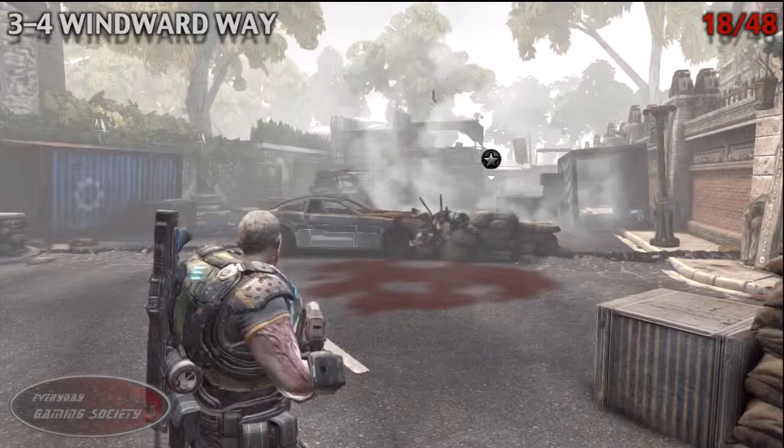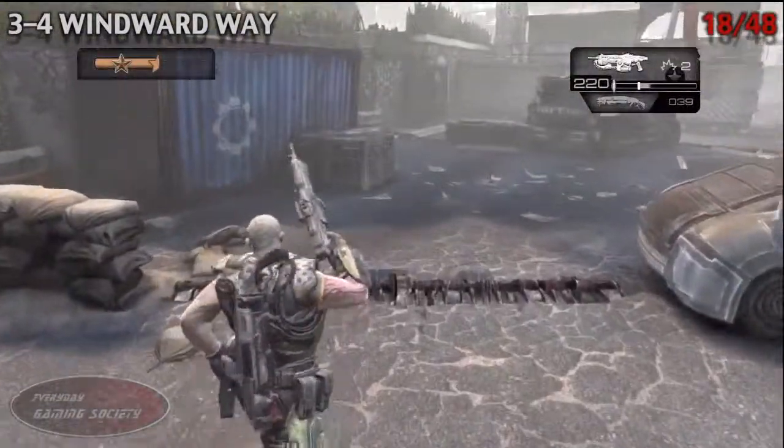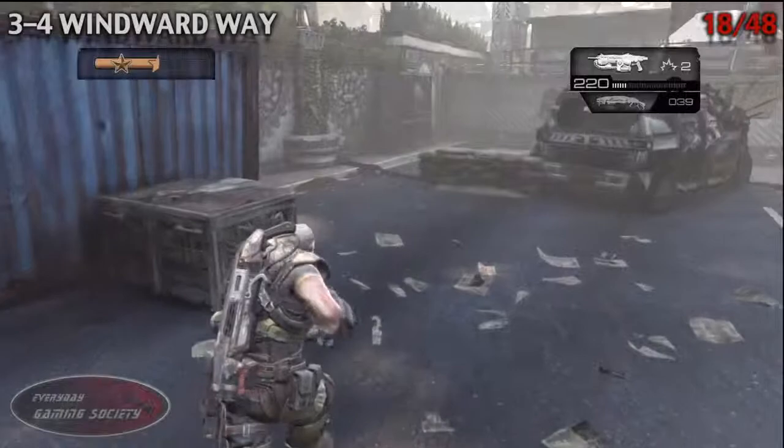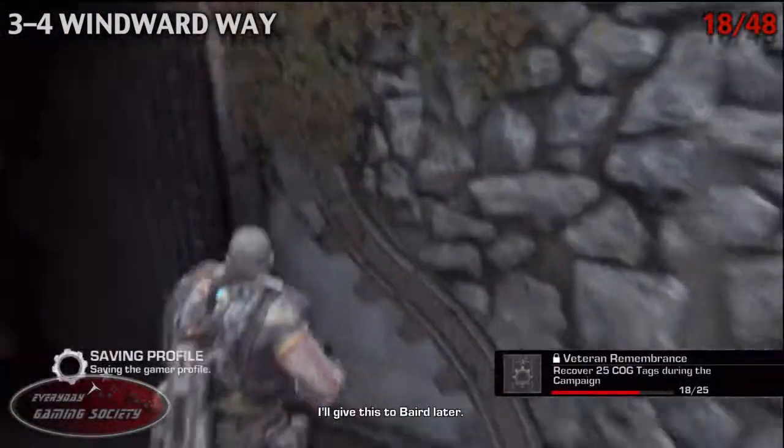For number 18, Windward Way is going to be the area of the level. The final part of the level is killing all the enemies, and you'll see that crate right there. On the other side of the crate, to the left, on the outskirts of the crate, you'll be seeing it there in the corner.